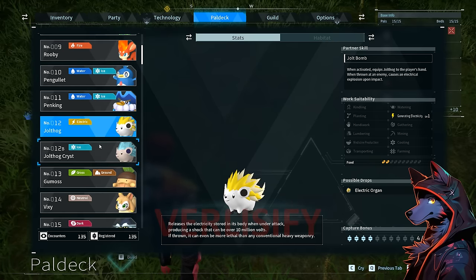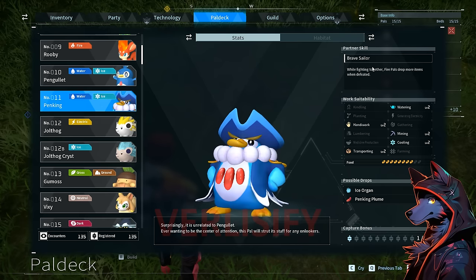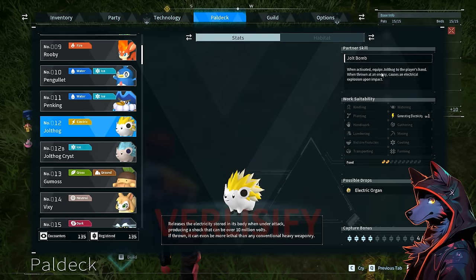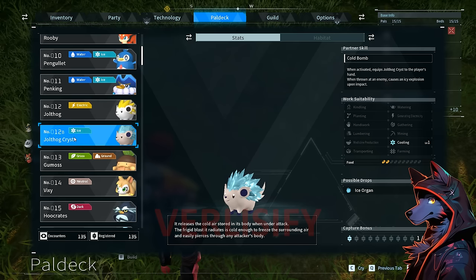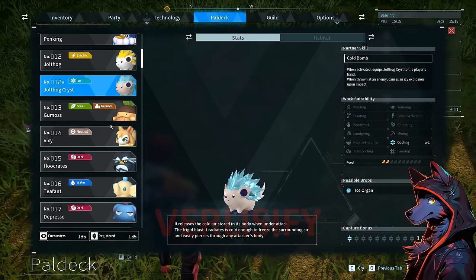Since we're going to be here for a while, I hope you enjoy Forced Interlude from Donkey Kong Country 2. We have Jolthog Crist — while fighting together, fire pals drop more items when defeated, really good for that extra bit of farming. Jolthog equips Jolthog to the player's hand and throws it like an electrical grenade to stun enemies. As far as I can tell and as fans have confirmed, I've found all the naturally occurring types as well as all the base pal species — that's why this is the best pal deck video.